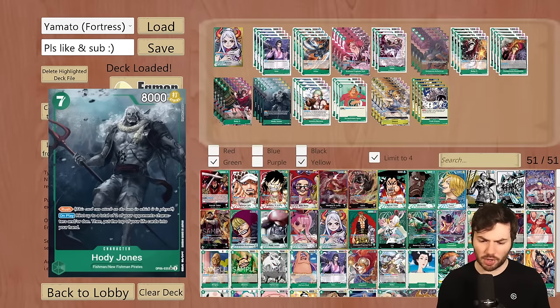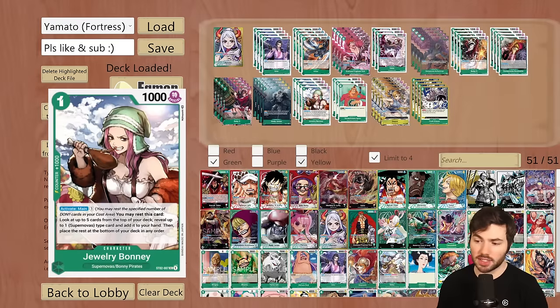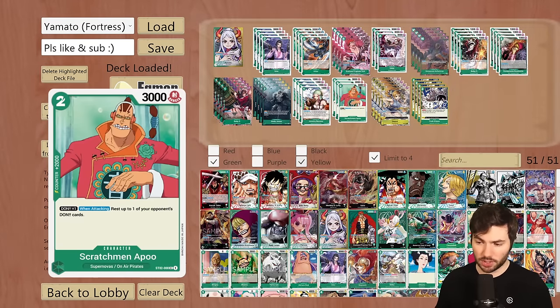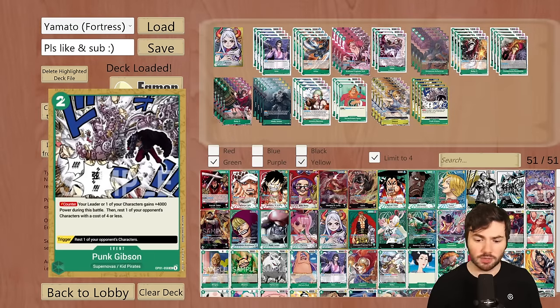Hody Jones — 4 of. It's not searchable but you will come across it probably once. Then we're running 4 of Jewelry Bonnie — activate main, pay 1, rest this card. It's the same as Baby 5 except it searches the top 5 for a supernova, so it can find itself, the Killer, the 8-cost Captain Kid, Scratch Manapu which is a 2k counter, and also Punk Gibson — a counter event that gives your leader or one of your characters plus 4,000 power during this battle, then rests one of your opponent's characters with a cost of 4 or less. Very strong to get past blockers.